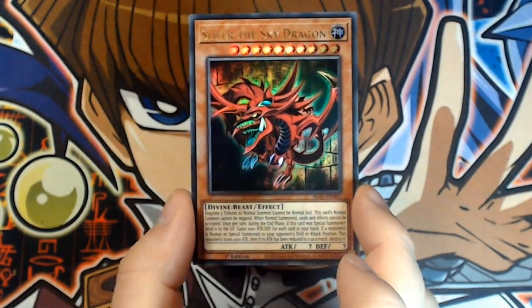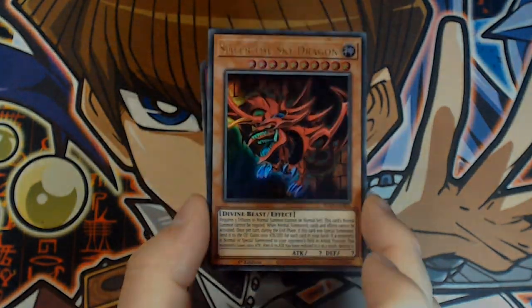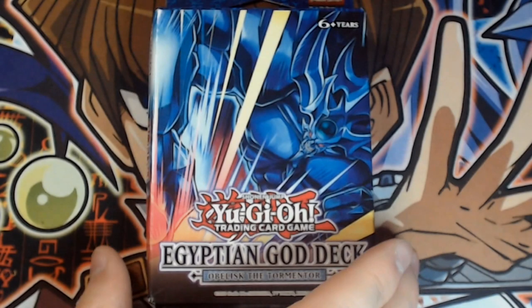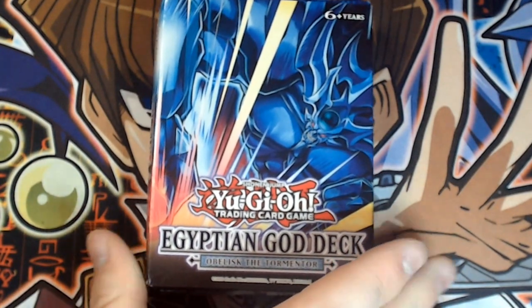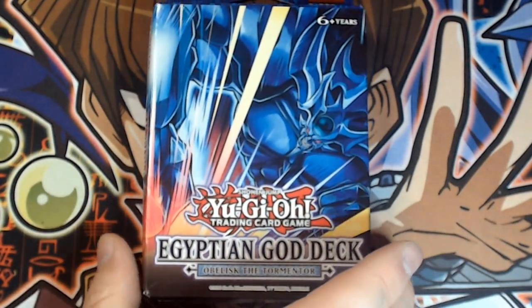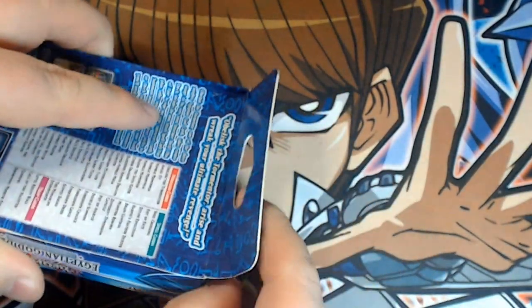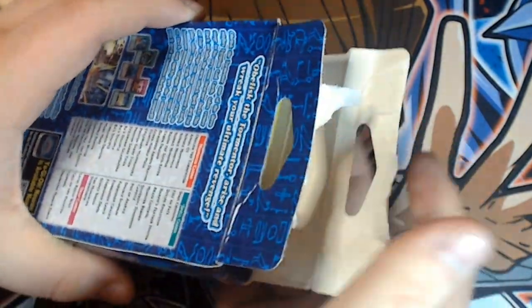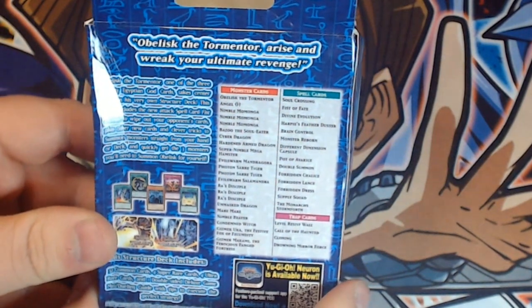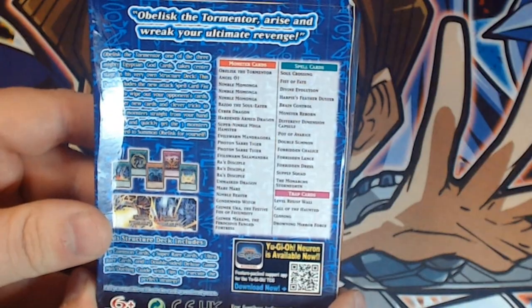So that is our Slifer the Sky Dragon themed structure deck covered. Let's move on to Obelisk the Tormenter. It's worth noting that some cards do cross over between the two decks, and if you get both of them you have cards that work very well in unison. The postal service did a fantastic job of bringing me these boxes and absolutely battered them along the way, so apologies about that. Obelisk the Tormenter — 'Arise and wreak your ultimate revenge.' Let's dig it out.